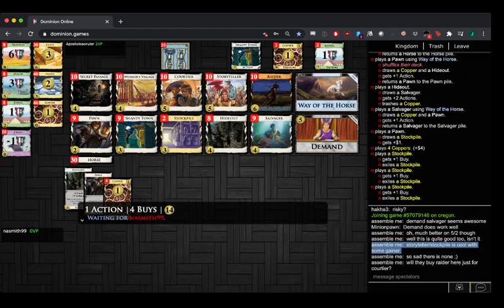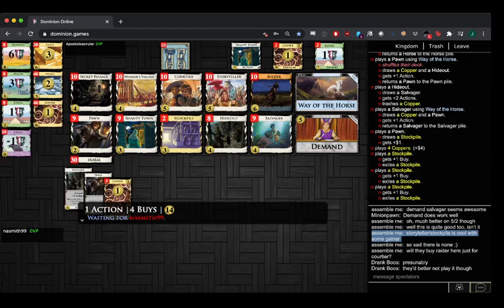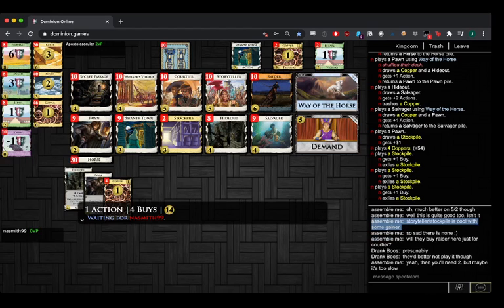Just down to a Hideout and coppers. "Drank Booze" — how I love the Dan Brooks anagram names. Yeah, when I first saw that my mind wanted to think Dan Brooks and I was like, wait, that's not right. There's a whole bunch of them — Drank Booze, Dark Boons. Dark Boson was an anagram for Dan Brooks.